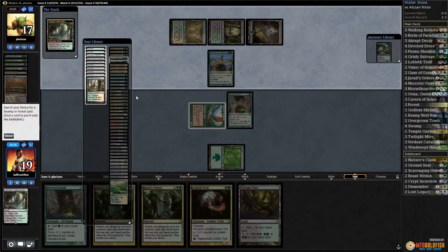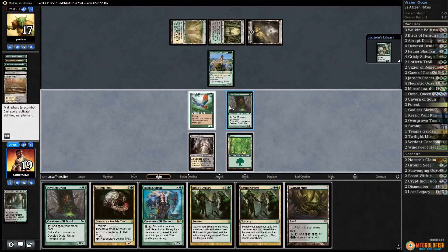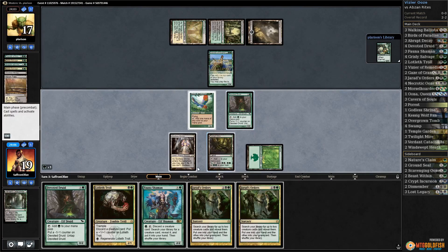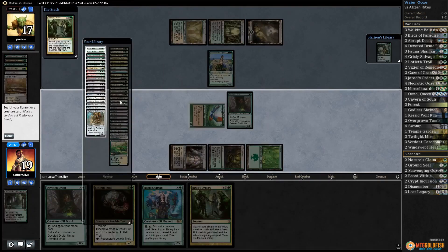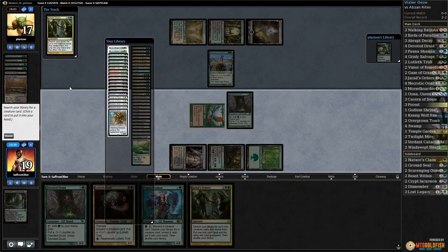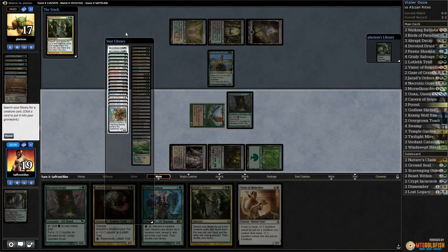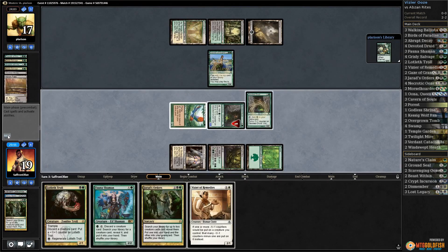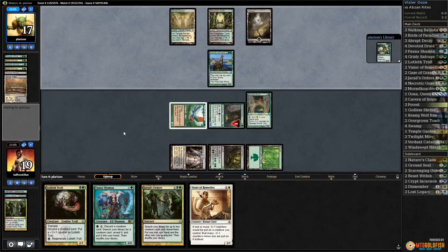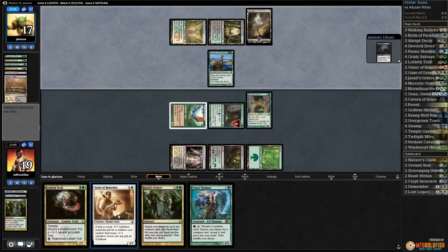Let's crack Catacombs, grab a Godless Shrine — yeah, let's take Godless Shrine. Play Twilight Mire — one, two, three, four, five, six mana. Cast Jared's Orders, get a Vizier of Remedies, mill a Uuna.